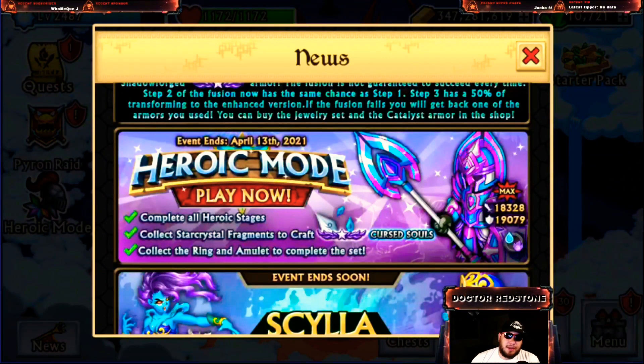Alright gamers, jumping into this one — the heroic mode event ends April 13th, so we have a full week to get this thing done and dusted. Complete all stages — most of you probably know how heroic mode rolls. We have stages one through 12, and you can complete six of those eight times to get one full shard. You'll use six of those to craft the armor, and you'll also need the ring and amulet of course.